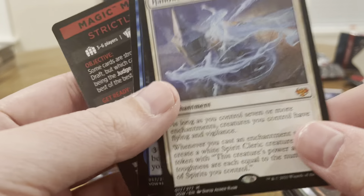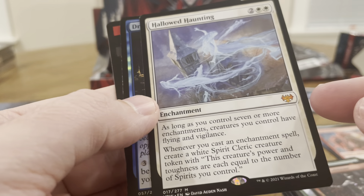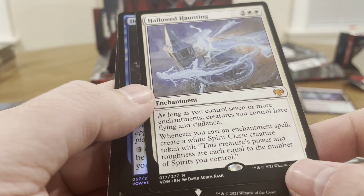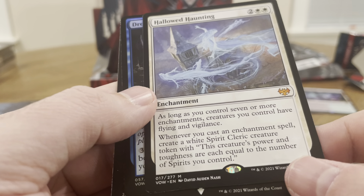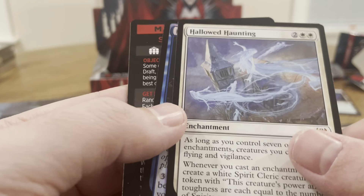Hallowed Haunting — this is our Mythic. For as long as you control seven or more enchantments, creatures you control have flying and vigilance. Whenever you cast an enchantment spell, create a white spirit creature token whose power and toughness each equal the number of spirits you control. Yeah — spirits deck.